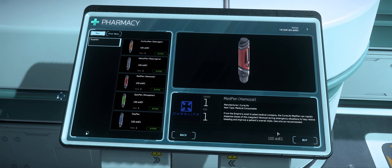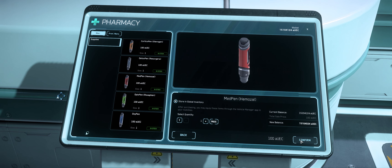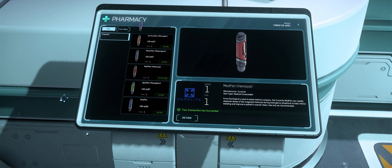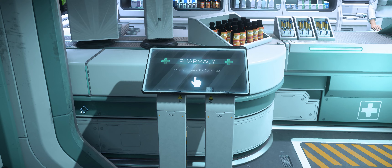Before heading out, grab whatever medical supplies, armor, or ammo you may want. You will also want to bring some friends with you as well. If you don't have any, then click the link in the description below to our org Discord. And then congratulations — you just made all the friends in the world to fill up that Redeemer you just bought at IAE.